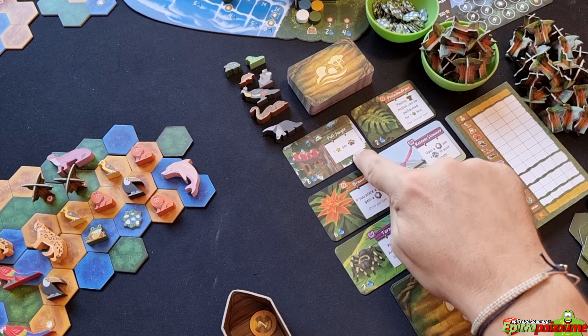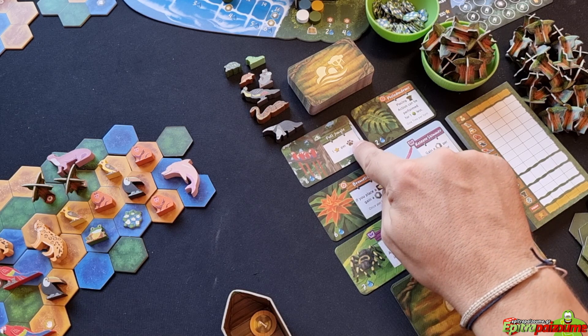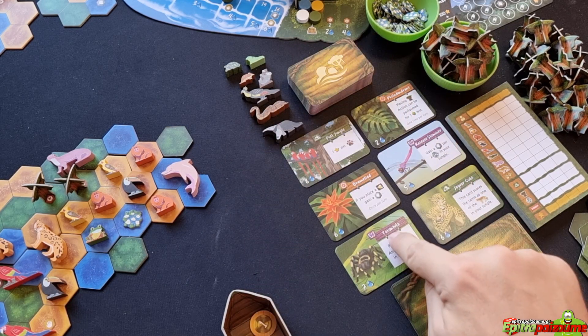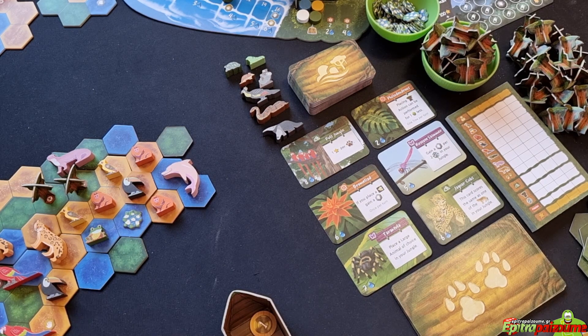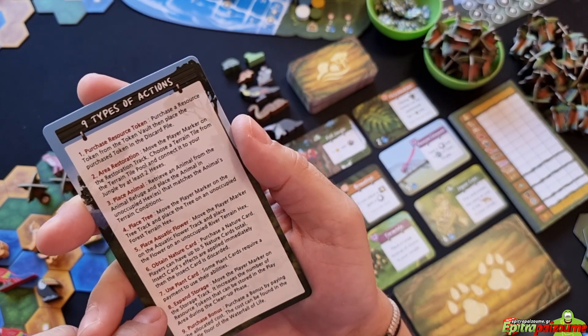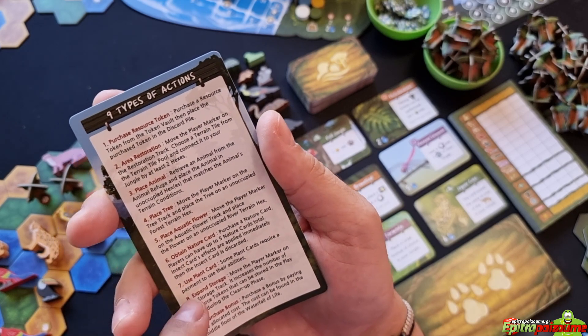Action seven is to use a plant card. Some plant cards require payment from your play area to activate their ability. For example, if you have a plant card in front of you, pay three coin resources and you can use its ability once per turn. This is considered an action and consumes resource tokens from your play area.